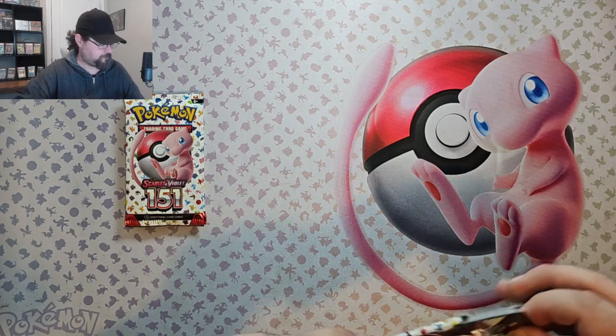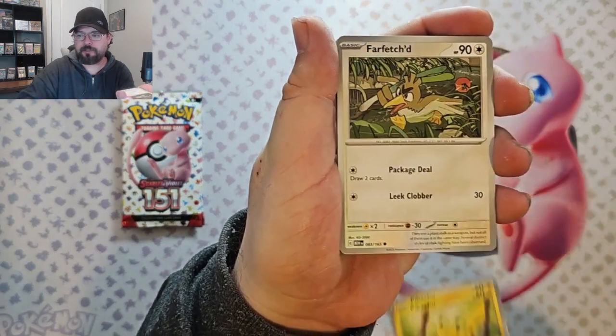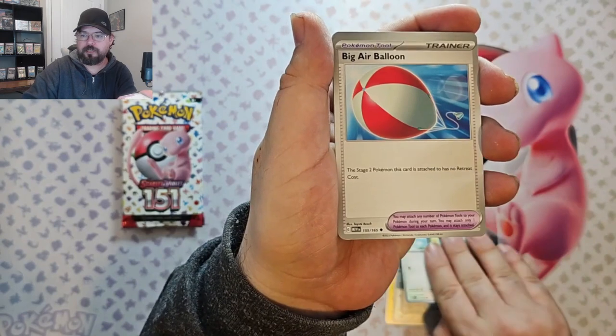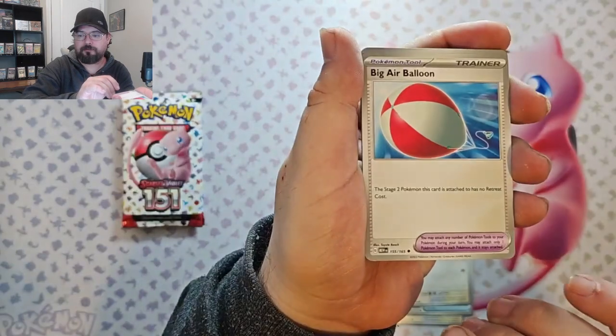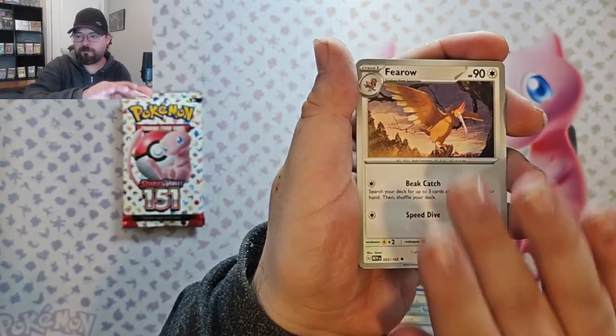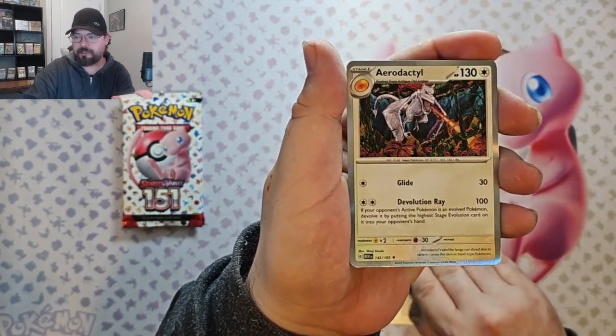Pack 2. We got Pikachu, Farfetch'd, Old Amber, Pidgeotto, Air Balloon. Primeape, Fearow, Fearow Reverse, Psyduck Reverse, and Aerodactyl.